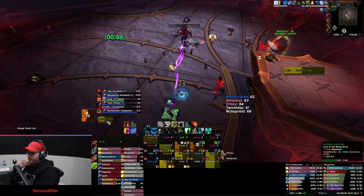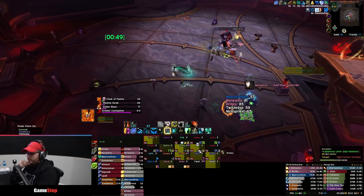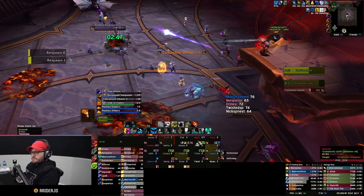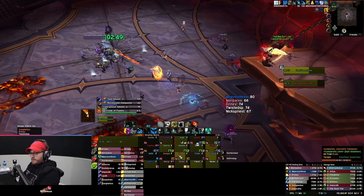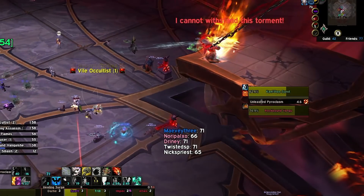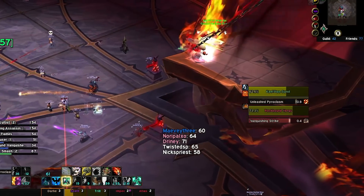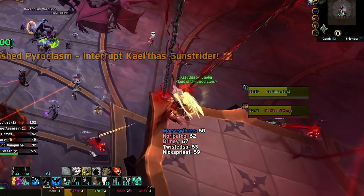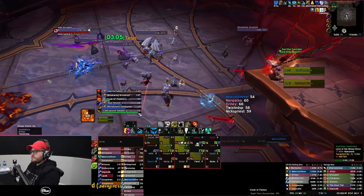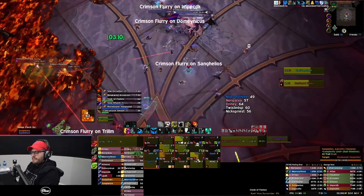Additionally, after you defeat the first shade of Kael'thas, the phoenixes will no longer despawn — you will need to continue dealing with them for the remainder of the encounter. The last and most important change is the Cloak of Flames, a 6-second cast. When the shade of Kael'thas is not active, Kael'thas himself casts this ability. He'll apply a healing absorb shield on himself, absorbing about 35,000 healing. If the entire absorb is healed through by your raid, it'll interrupt the cast and nothing happens. If you fail to heal through the absorb and the cast completes, the raid will instantly wipe.